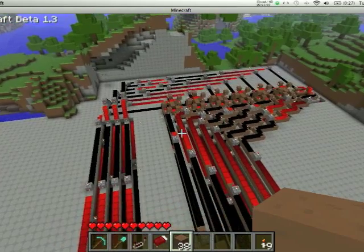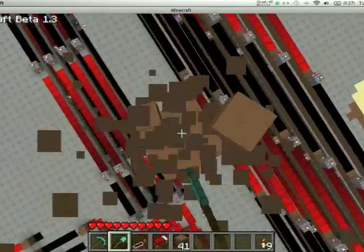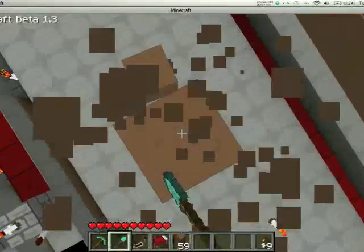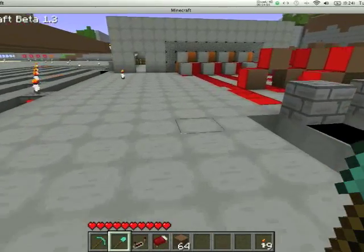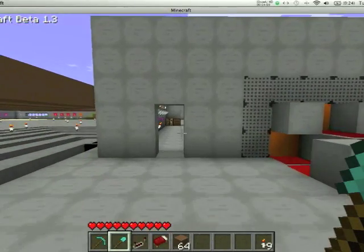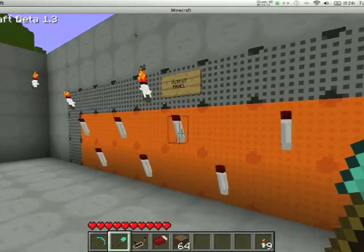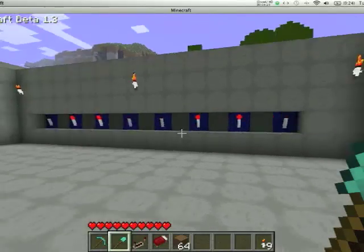Yeah, so that's pretty much it: a 7-bit adder with 8 bits of memory, or 1 byte. It's complete. And I will probably try and expand the memory — maybe 2 or 3 bytes. This is a Redstone computer. It's not a CPU, it is a computer. It adds, and unlike most computers it has memory. This one has, or will have, more.